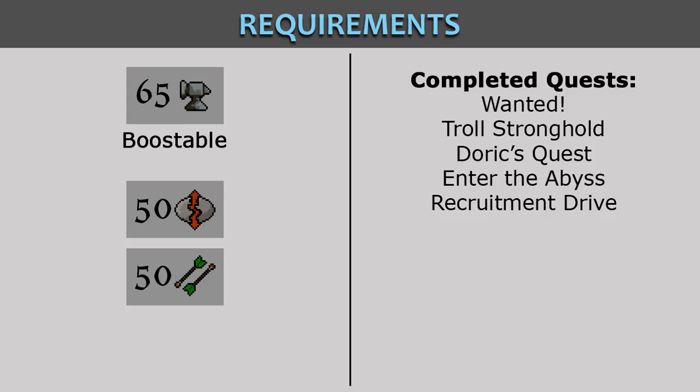The requirements for this quest include 65 Smithing, which is boostable, 50 Runecrafting, and 50 Fletching. Quests that you'll have to have completed are Wanted, Troll Stronghold, Doric's Quest, Enter the Abyss, and Recruitment Drive. If you need guides for these quests, they are linked in the description.